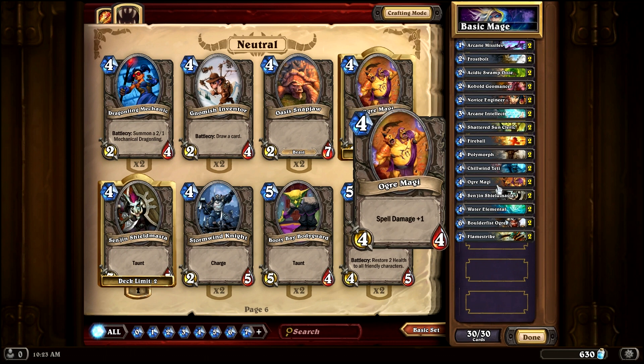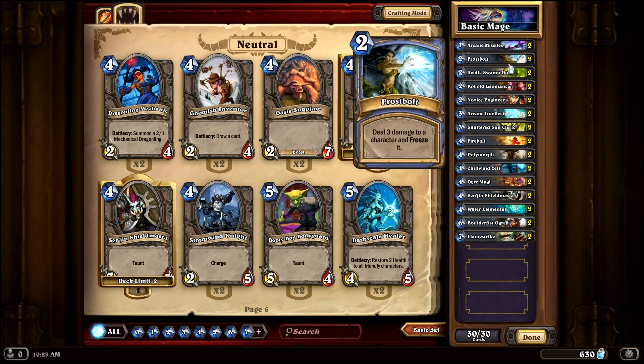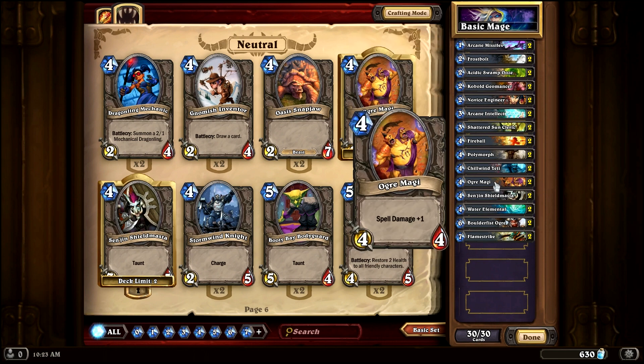The Ogre Magi is a solid card. It has one less health than the Yeti, but the spell damage — like the Kobold — can really help get the damage up on your Fireballs and Frostbolts to take out bigger and bigger creatures. I put two of those in the deck and it's a solid card.